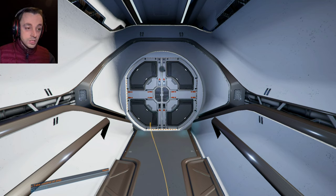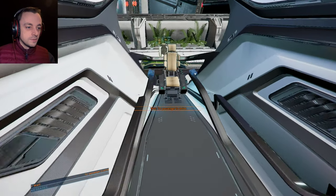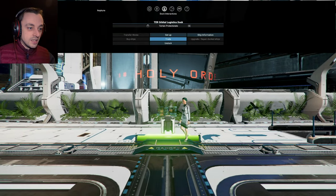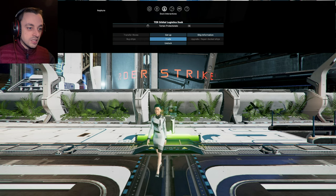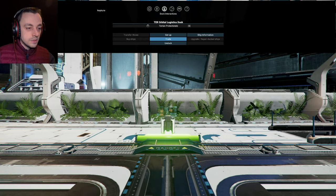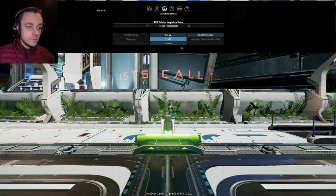Let's go to the ship. Shift and D — brilliant, we're straight to the ship. Rapier — wait for the passenger to arrive. She's there, I can see her arriving exceptionally slowly. I'm on a ship and ready to go. Good — let's undock and get out of here.